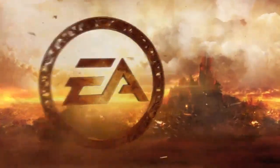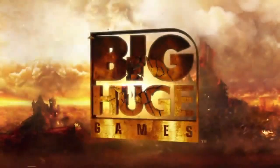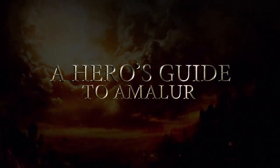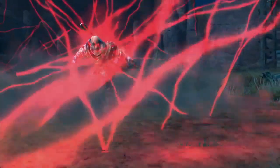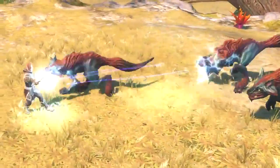Rated M for Mature. Amalur is a world full of possibilities. Might, finesse and sorcery are the three pillars that you may employ to create your approach to combat.